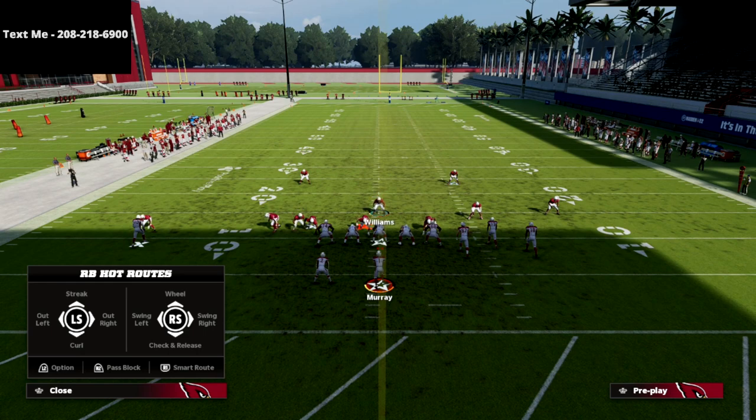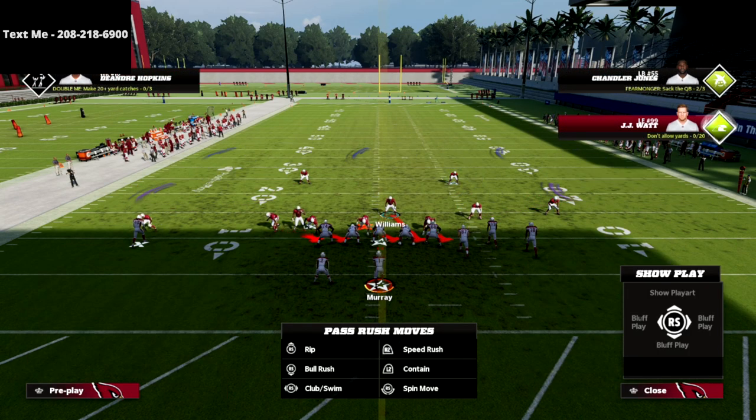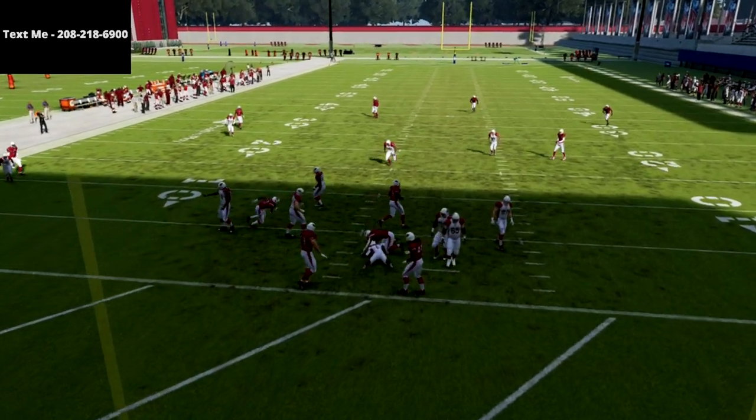This defense is a little bit interesting against a block tight end. I'm going to go ahead and delay fade my tight end on this side, and at the snap of the ball you're going to see we're still going to be able to come in even if they block a tight end.